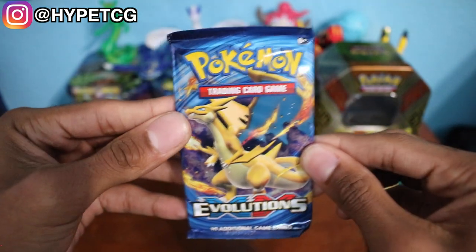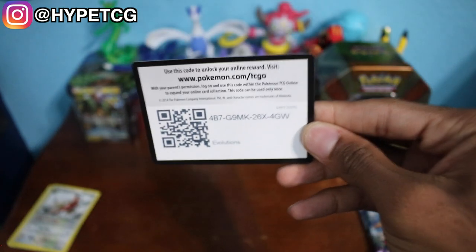Next up we have the Evolutions pack right here with the lovely Charizard on the front. There goes a code right there.